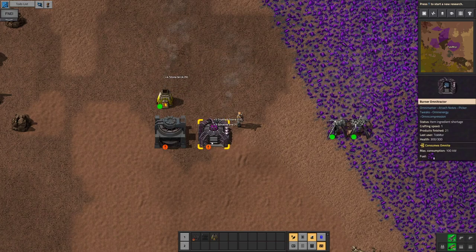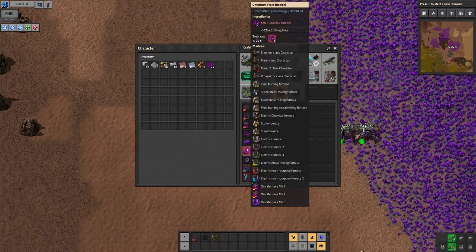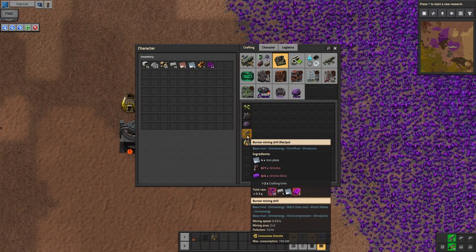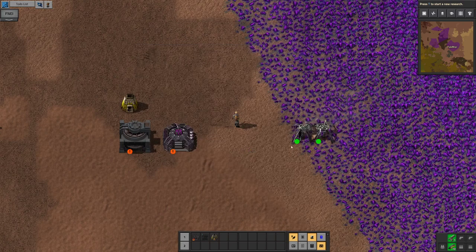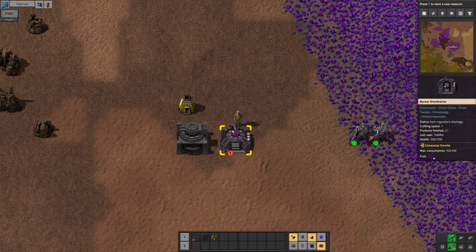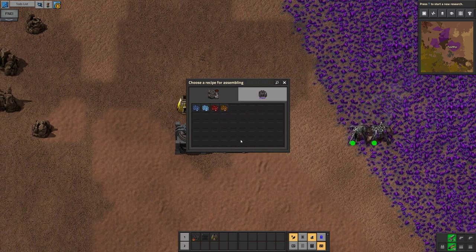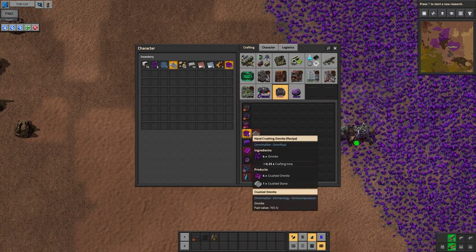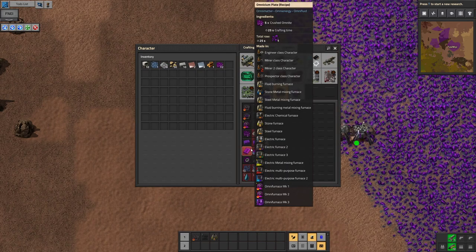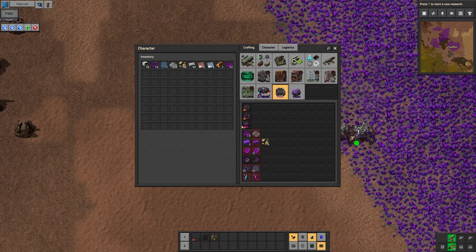I don't need copper right now, it seems. I just need the Omnisium plates, which we just need to crush. How do I crush Omnite? Do I hand crush it? It's hand crushing for now, it seems. We need 20. Making some more crushed Omnite.